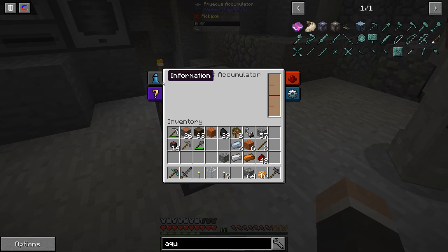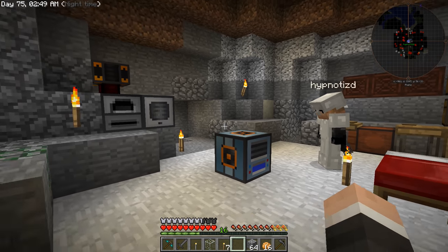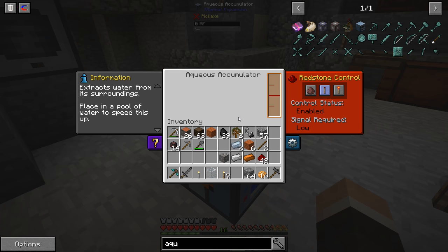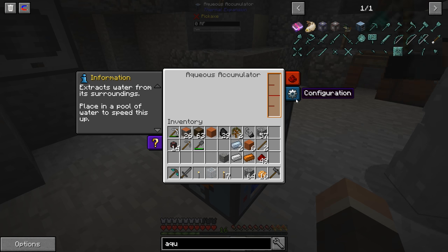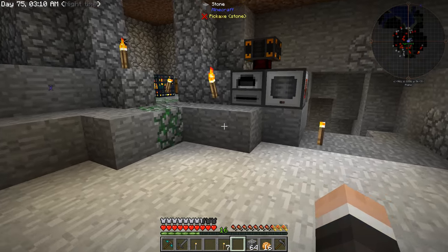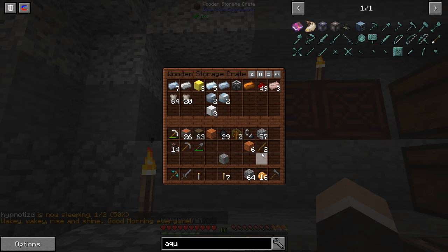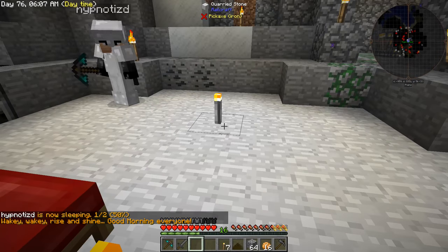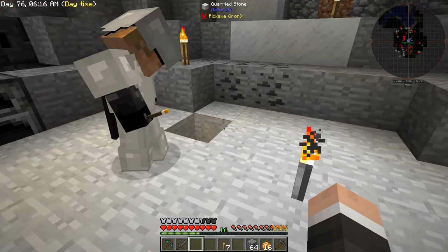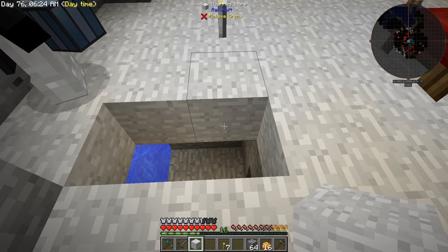I think it might need power now, or you just have to surround it with water. It says zero RF — that might just be a mistake on the tooltip. I broke it — now all we've got is a device frame. We covered the floor over with water. There's only one source block and we still need it. It's making sound which is driving me crazy, and we need the water.